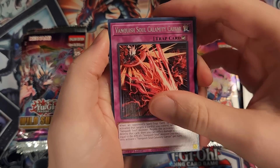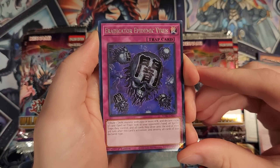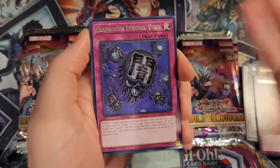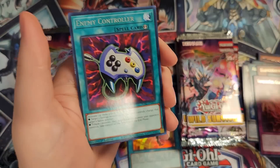Vanquish Soul Calamity Caesar, Vanquish Soul Dust Devil — quick play spell. Eradicator Epidemic Virus — very popular card, especially in Labyrinth decks, but even just in decks that might have a random dark monster to tribute. Really good card there.